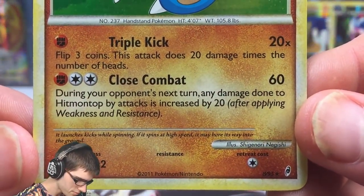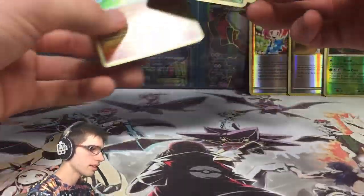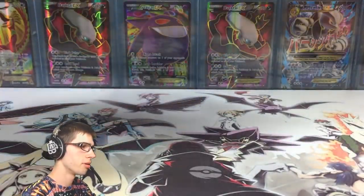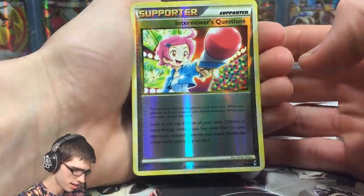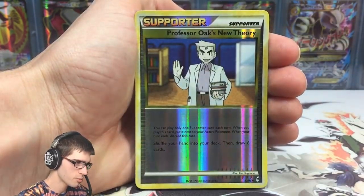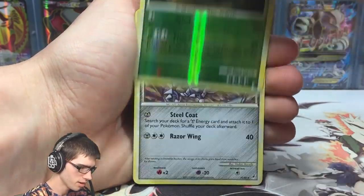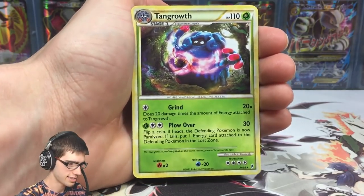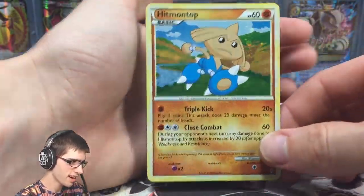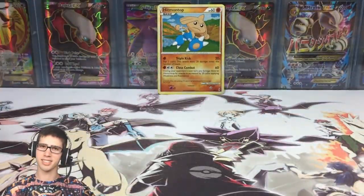Let's have a quick recap of everything we pulled from these three booster packs. Not a huge opening or anything, but such a nice flashback. We got Interviewer's Questions, Professor Oak's New Theory reverse, a reverse rare Tangrowth, and our regular rares: Skarmory and Tangrowth. And in that last pack we managed to get a holo Hitmontop — pretty crazy!